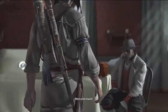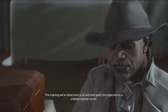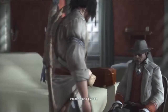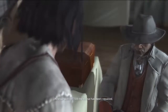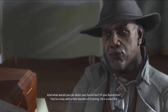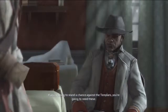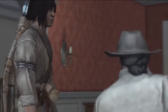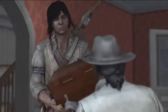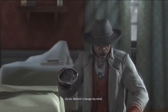A lost son's return. Welcome back. You left me in Boston. The training we've done here is all well and good, but experience is a better teacher by far. What of my father? Into the wind, I'm afraid. We have to find him. And we will — after the house has been repaired. But he's out there plotting who knows what. And what would you do when you found him — if you found him? You're a boy with a few months of training. He's a man full grown who spent decades honing his skills. If you're going to stand a chance against the Templars, you're going to need these. What is that?